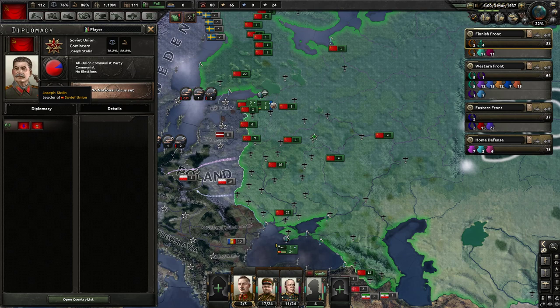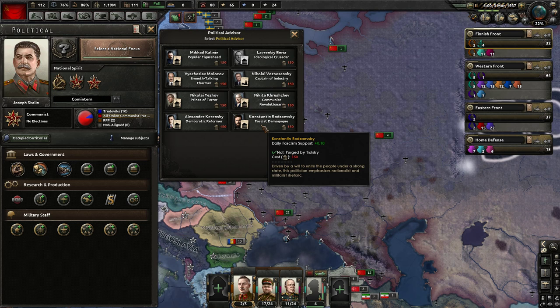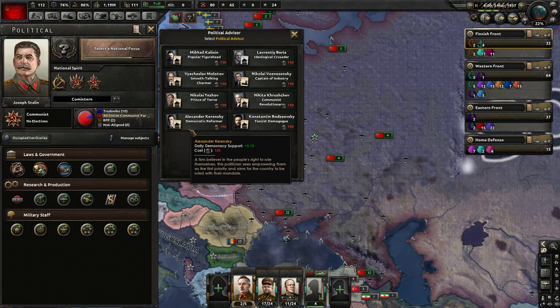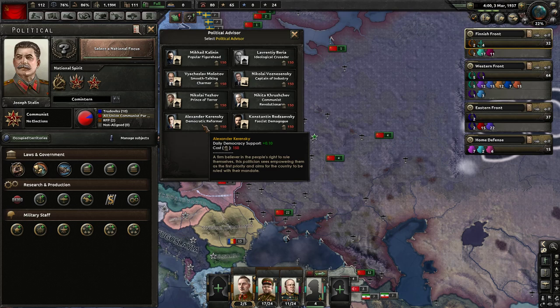You can affect the popularity of parties in a couple of ways. In our politics screen under political advisors, most countries will have several different advisors that can change the popularity of certain factions. For example, Constantine here is a fascist demagogue - if we recruit him as a political advisor, he would give us a daily fascism support boost of 0.10. These are substantial numbers and will have a significant impact on the growth of fascism in the Soviet Union. Appointing these people will also trigger certain events and can unlock more decisions for you.